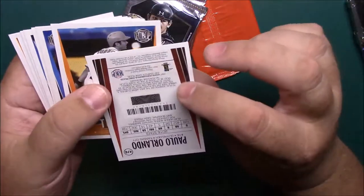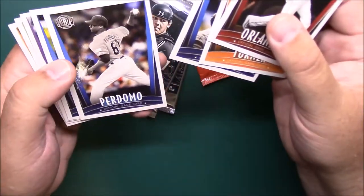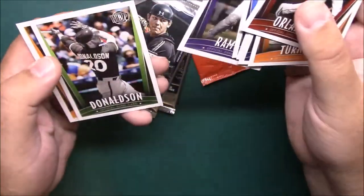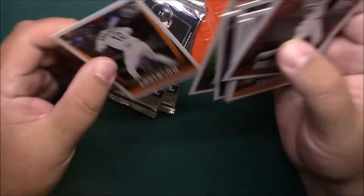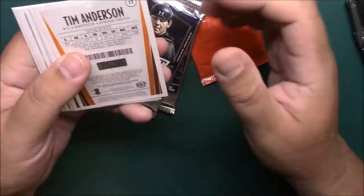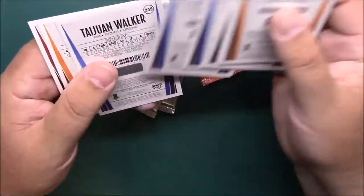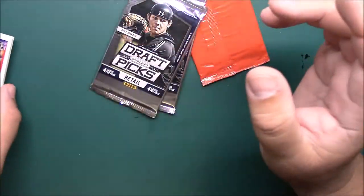Orlando, Turner, Walker, Perdomo, DeLeon, Ramos, Josh Donaldson, Tim Anderson. Here's the back — they got the little scratch offs. Tywin Walker, Trey Turner. Nothing too crazy there.